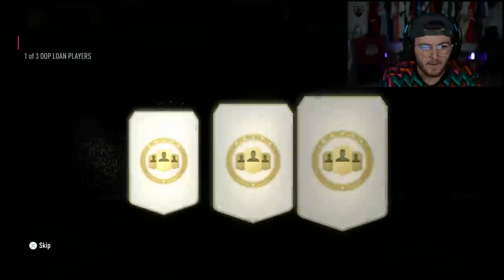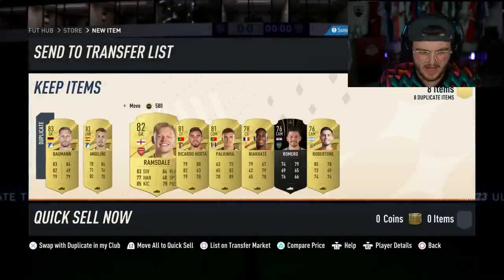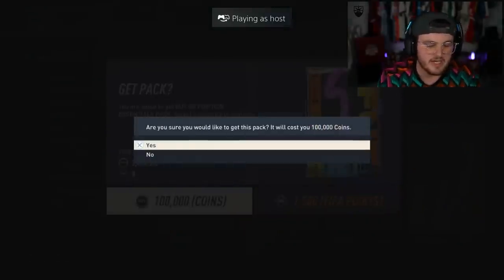We got a three out of loan player pick - an out of position loan player pick. I'm discarding it, I don't really care about loans. I've got 8 million coins, I can buy any of them. That was actually pretty good - we'll take that. I didn't realise these were tradable. It's actually not terrible value - not amazing, but not terrible.